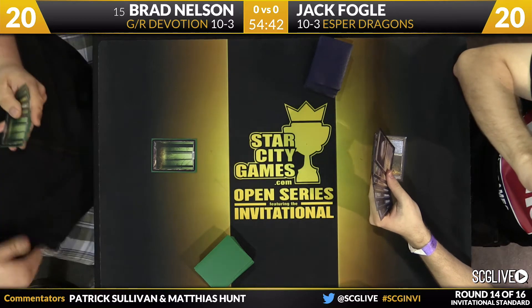Jack can recover with Dig Through Time and Perilous Vault is always something Brad has to be concerned about. Dig Through Time is what he needs. Ojutai right now is no good because of the Plummet. Sometimes when you go heavier on kill spells you bring in accompanying card draw to shore up that half of your game plan — the strategy of trade, trade, trade, draw four cards, then kill with the leftovers is a tried and true Magic strategy. One that Esper can certainly board into.